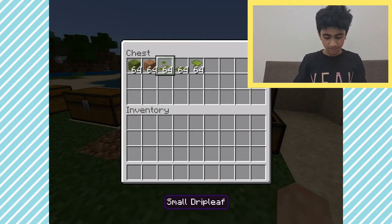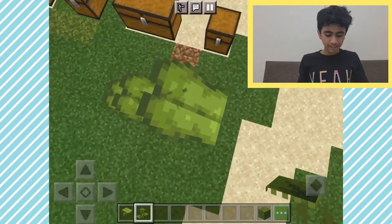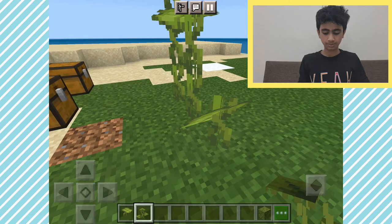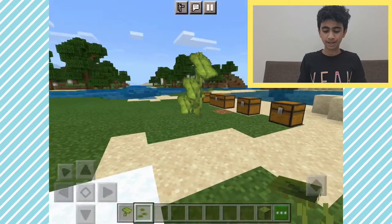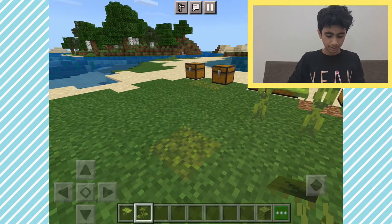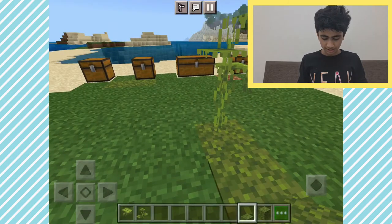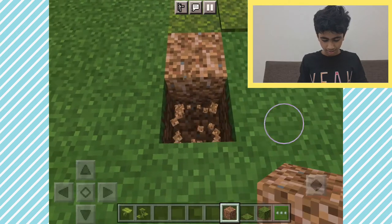Next we have the rooted dirt, the moss block, the moss carpet, the small drip leaf, and the big drip leaf. The big drip leaves are literally like platforms but when you stay on them too long they drop you, then come back up — so they're very good for parkour and map makers. The small drip leaf blocks can only be placed on moss blocks, and moss carpets are just carpets that look like the moss block.